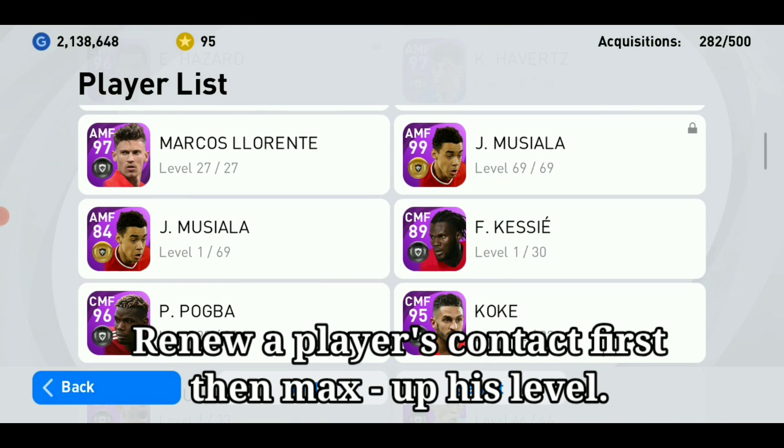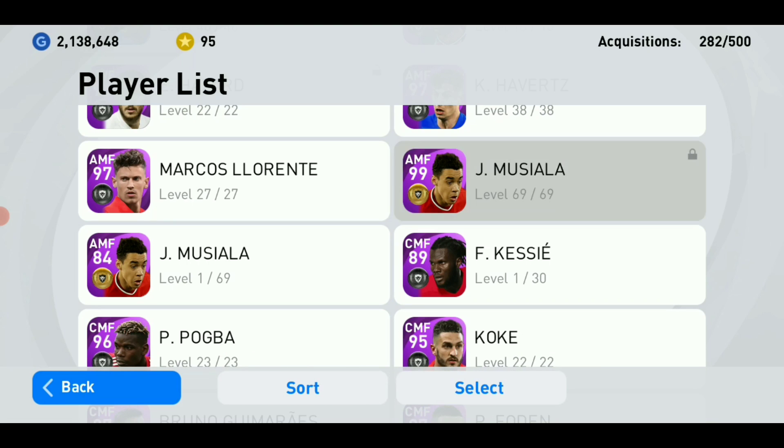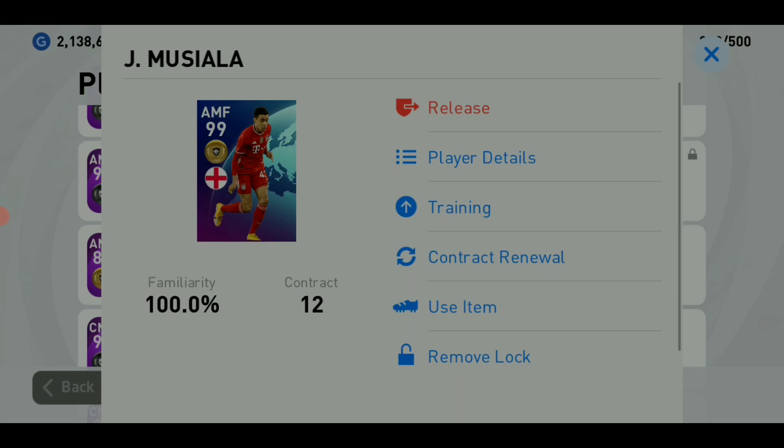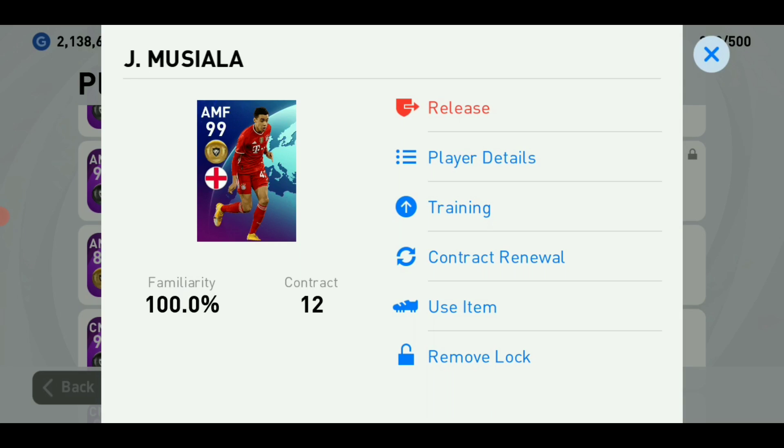Tip 2: Renew a player's contract first, then max up his level. Max level players need more GP to renew their contract, so renewing the contract first and then leveling up is a smart move to save GP.